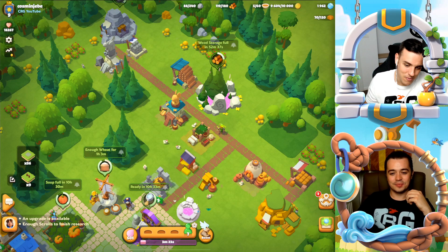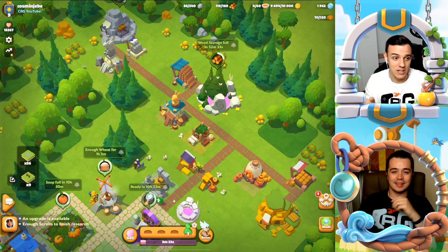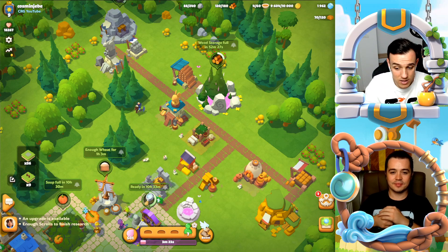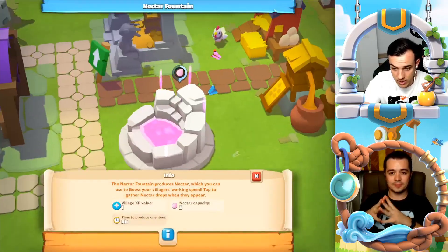Until I figured it out on my own, I always had my boost meter filled up to 30 and I lost about 20-something nectar for nothing. By the way, nectar can only be obtained from the nectar fountain, and it's very, very hard to get.